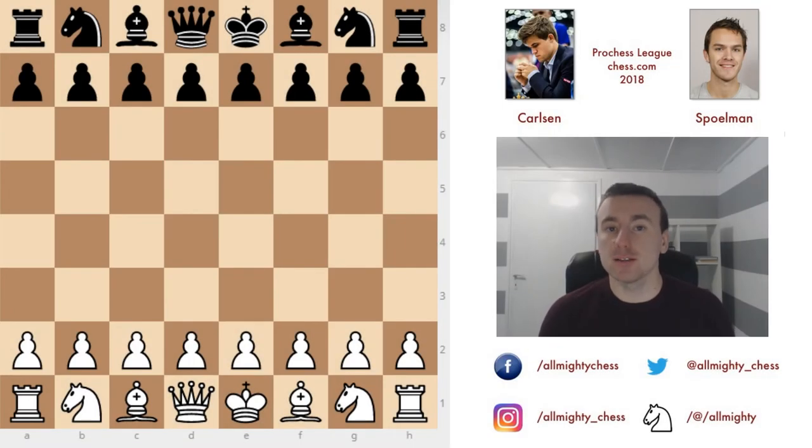Hi all, this is Yan Almighty and welcome to this video. I'm going to be analyzing a game between Magnus Carlsen, the current world champion, and Wouter Spellman, a Dutch grandmaster. This game is from the Purchase League, which first started in 2018, and is from the fourth round, played in February.